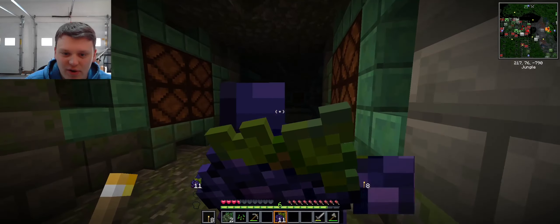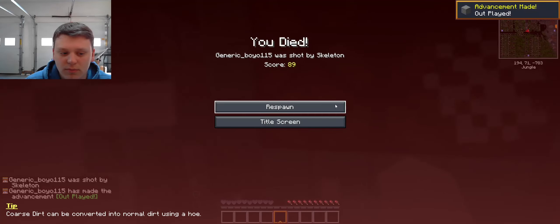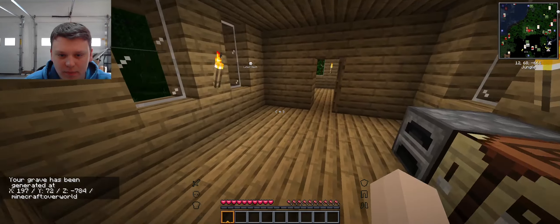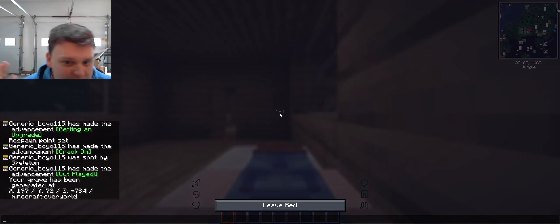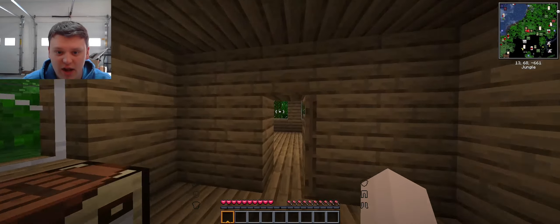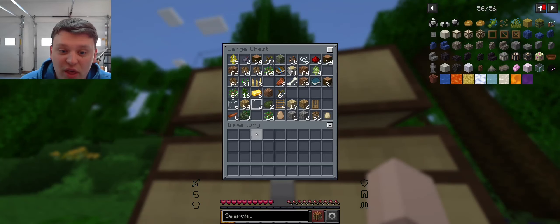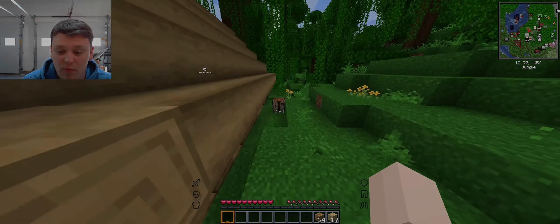I'm going to head back to the house. Here's the new plan: I'm going to sleep for the night and then break back in. Once I'm in, it's get in, get out — no passing go, no collecting $200 — just in and out as fast as possible because I don't want to lose everything, and I'd kind of like my torches back. After that I think I'm just going to go back to chilling and making more furniture for the place.